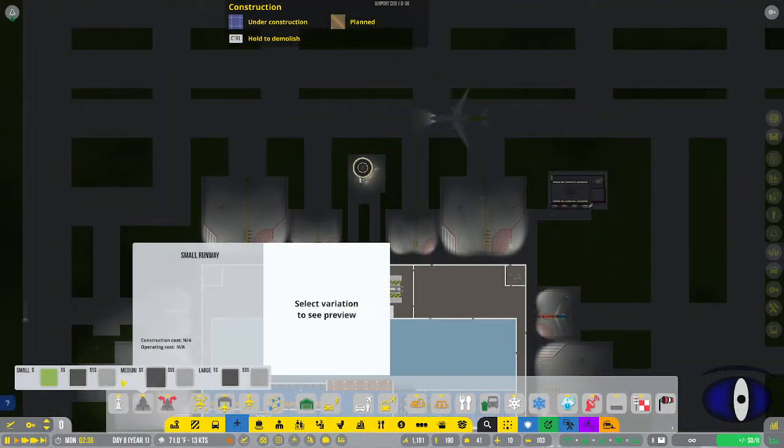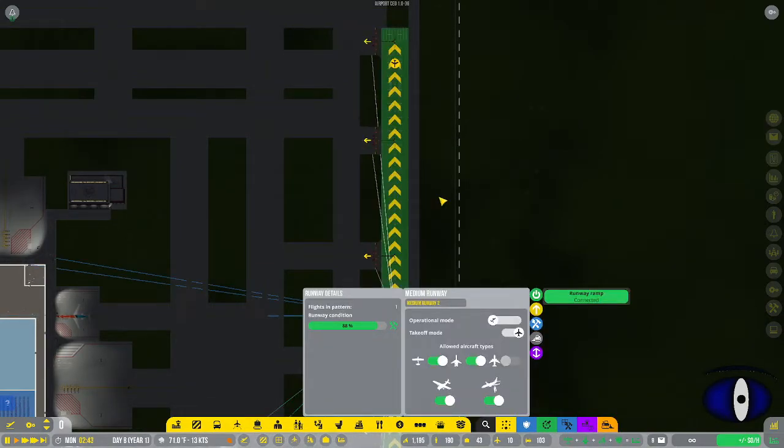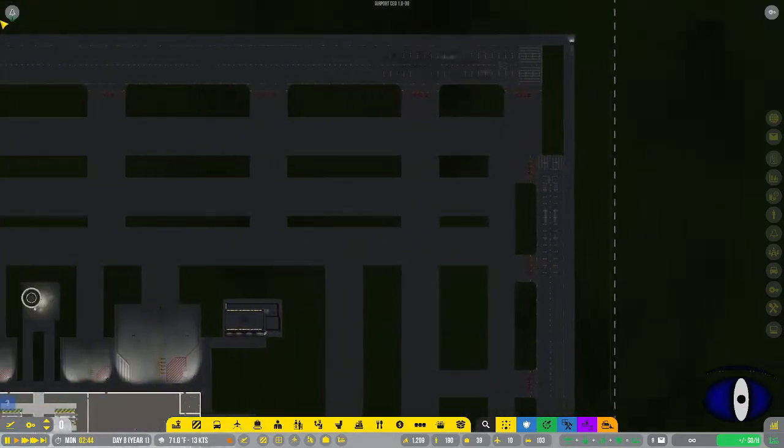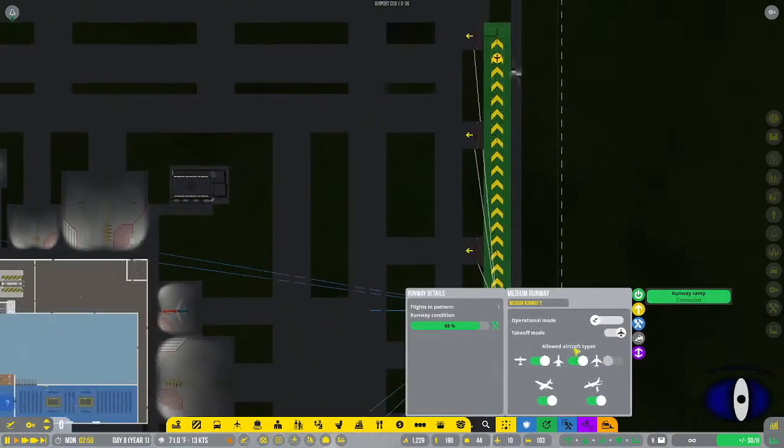Next we have runways - grass, asphalt, and concrete for small ones; mediums and large must be asphalt or concrete. I have a concrete medium runway here and a large concrete runway up top. The small runway only allows small aircraft but can do general aviation or commercial. The medium allows small or medium. You also have options for changing the operational mode and takeoff mode.